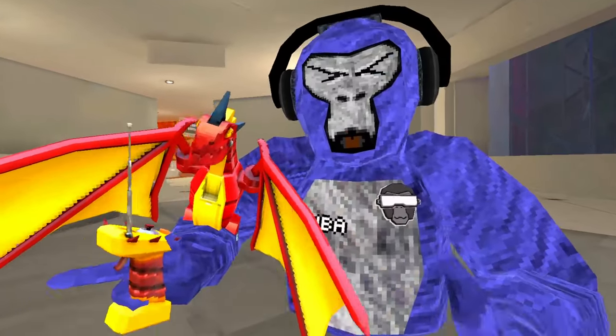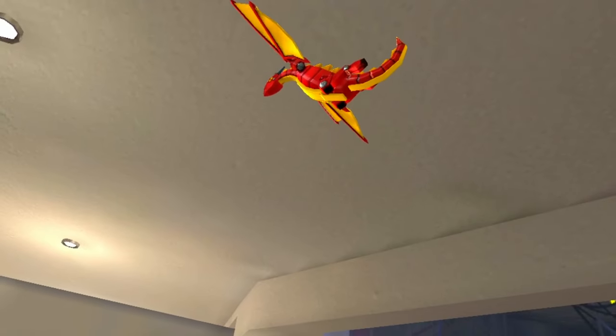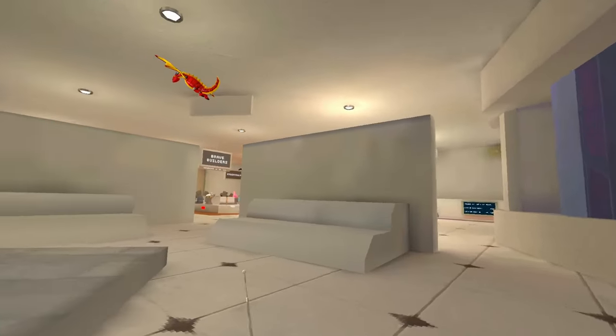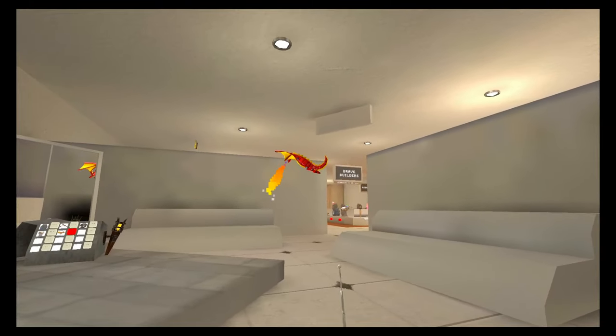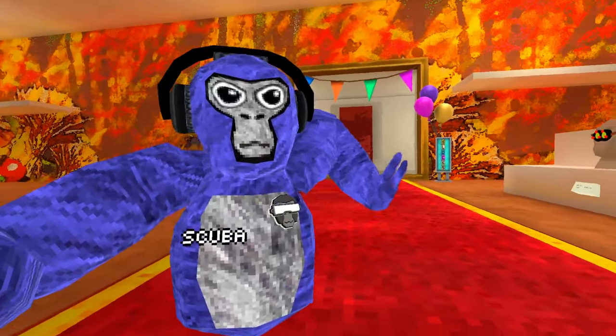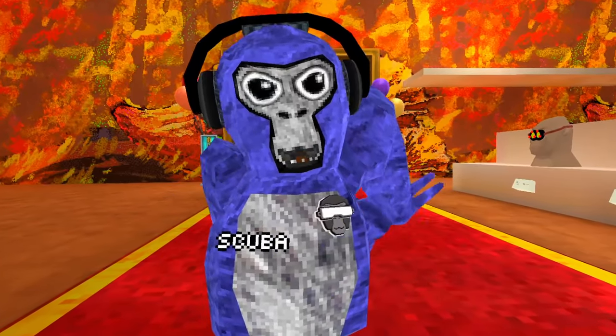And then there's the dragon. It's another remote control one. Where'd my controller go? And there's also a giant hole in the middle of the shop, which I'm assuming has the new Monkey Blocks.